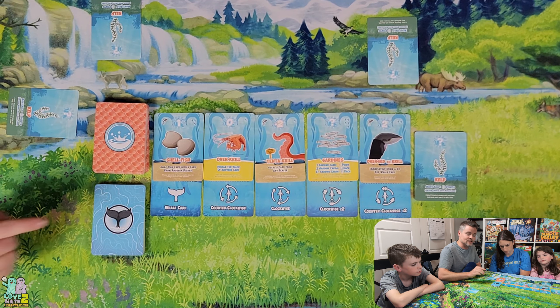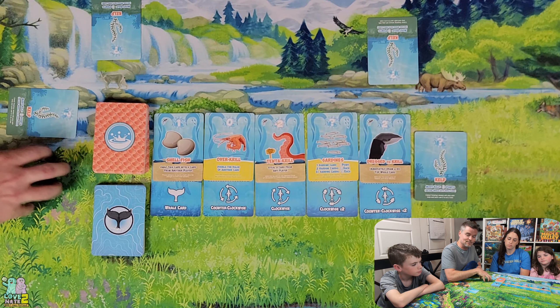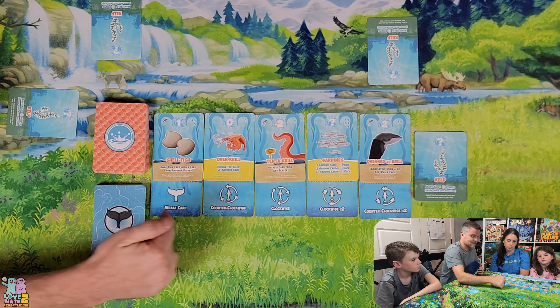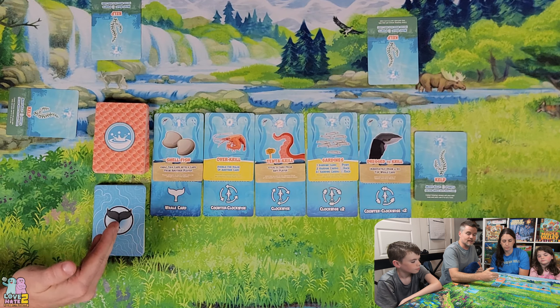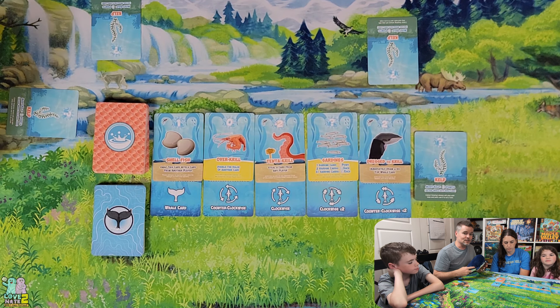One market spot has you flip over a whale card, and most of those are not great — that's when he could strike and eat the sets you're building. At the end of your turn, after passing the whale or flipping a whale card, you flip another whale card. So if you draft from that spot, you flip two whale cards. The whale stays with whoever has it — that's why you want to get rid of it. Somewhere near the bottom of the whale deck is the final Krilling Time card. When that comes out, the game is over and we add up points.